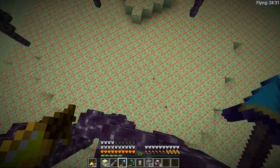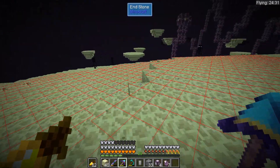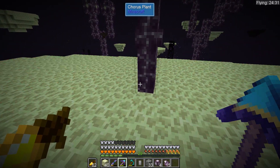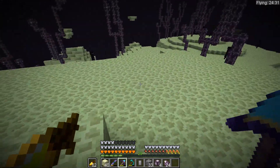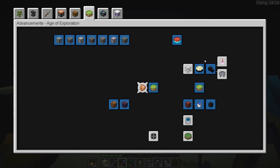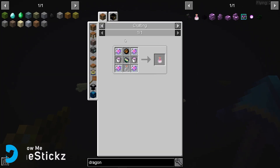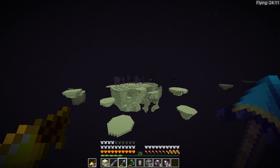Alrighty guys, we've found an island. I'll just pop up a few of these chorus fruit things. Awesome, so we got some more chorus fruits. I'm gonna need some liquid chorus and I presume we just cook this stuff up - I'm not entirely sure. I think we just cook it up and try and put it in a bucket, there's no actual recipe for it so we're just going to have to guess. I have got a thing at home that is making chorus fruit, just very slowly. We need to find an end city - we need to get the elytra and travel deep into the end city to find it.